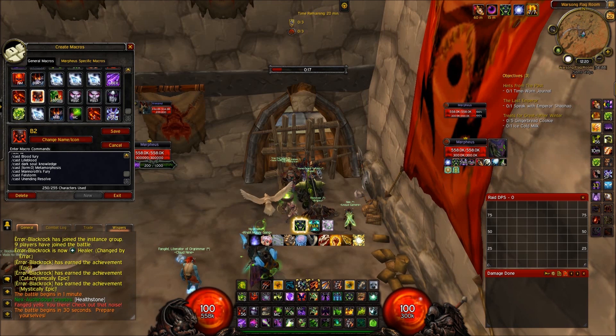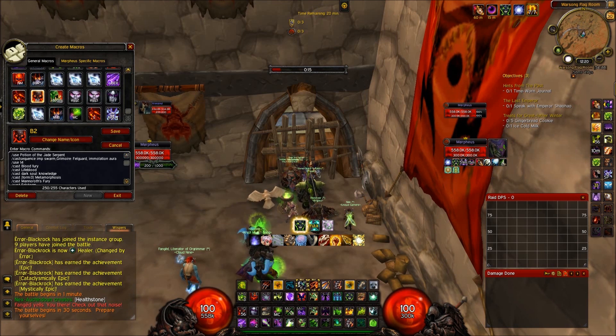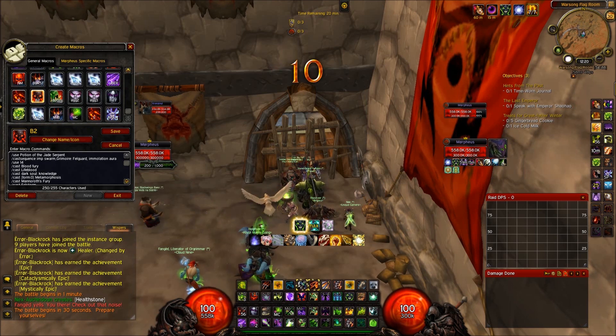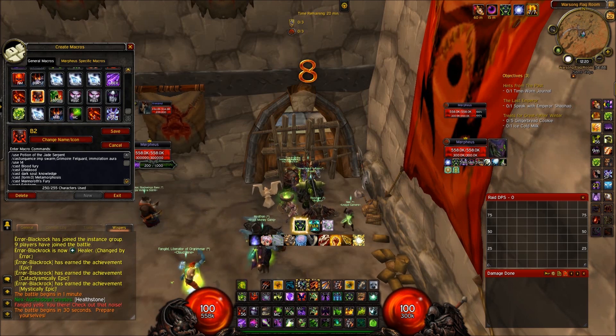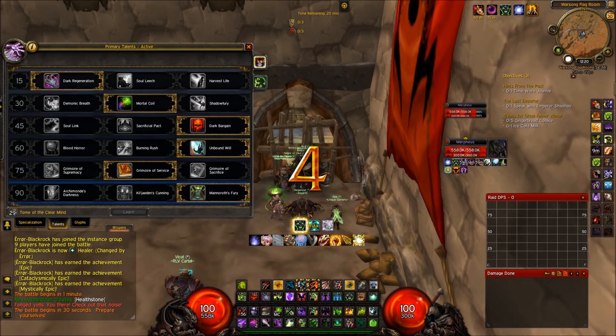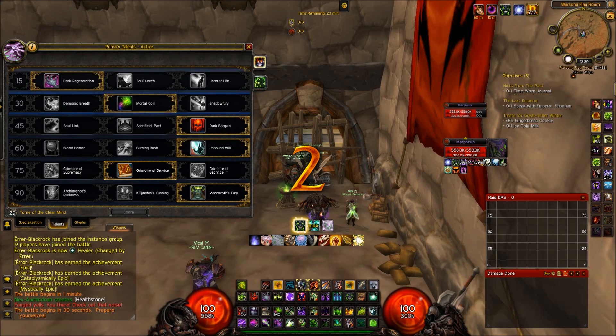Going to my macros — this is my one-shot macro for BG. I use my potion, then cast sequence Metamorphosis, Grimoire of Felguard, and Emulation Aura. I have to click it three times and then it bursts, uses my trinket and everything. I will link this in the video description.